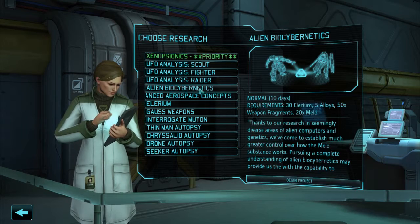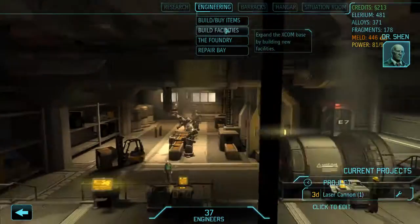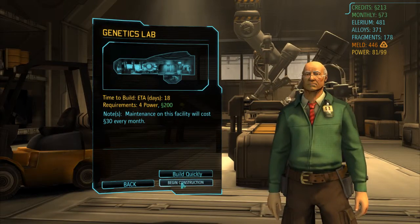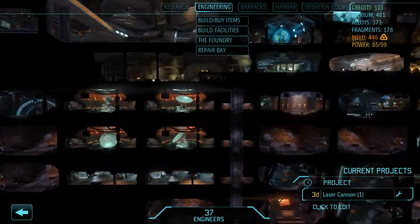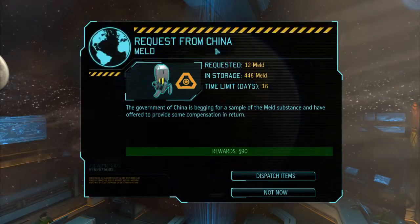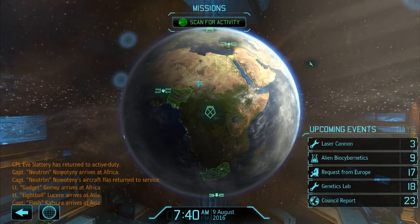The new engineers arrived this morning, Commander - we're always glad to have more help down here. Genetics lab - four power, 200 bucks. Easy. Begin construction. That'll be 18 days until we get to see the benefit of it. We've only got 37 engineers so it's still going to be a while before we can build a satellite nexus. Aircraft transfer complete - 90 bucks for 12 meld. That's a bit cheap, I'd expect 120, but we've got a lot of meld. China - they're not going to use it for anything bad, are they? Probably.